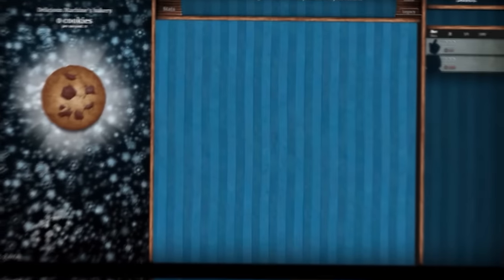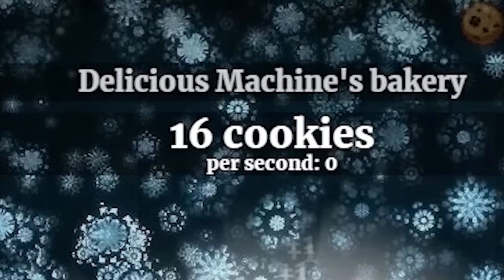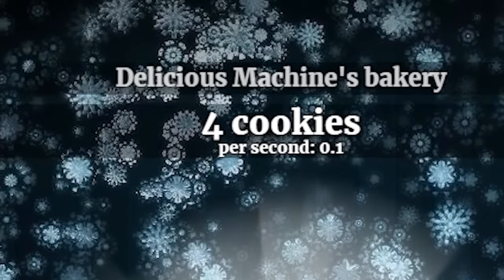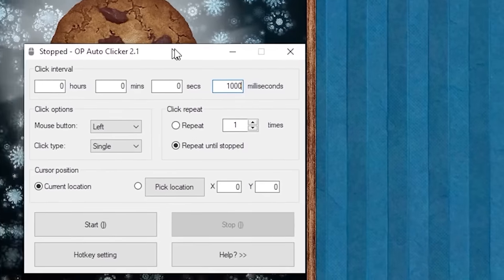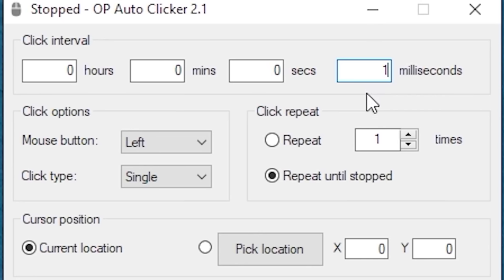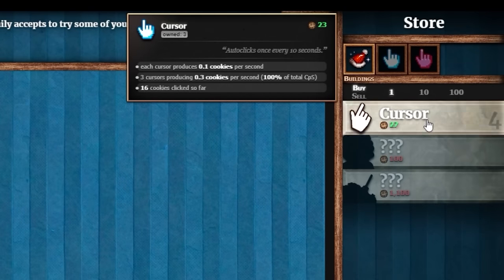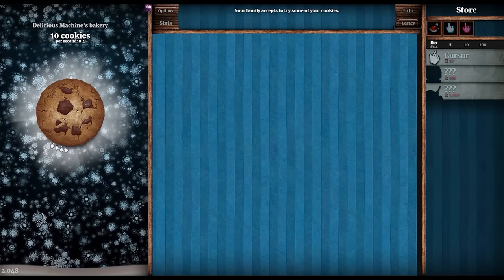Today I'm solving world hunger by clicking this cookie. After 15 cookies I can buy the cursor — it auto-clicks once every 10 seconds, making 0.1 cookies per second. But there's no way I'm manually clicking, so let's bring in my auto clicker set to one millisecond. I'll spend the rest on cursors — now I've got four cursors clicking for me. The auto clicker is now working. I got an achievement: uncanny clicker. We're almost at 500 cookies.